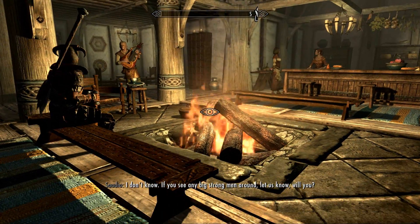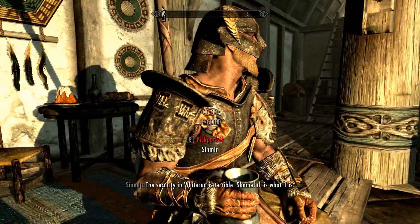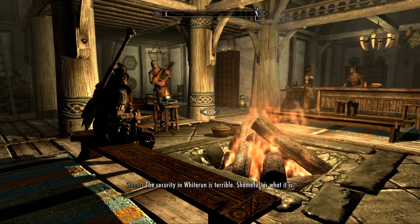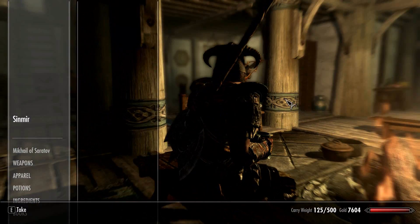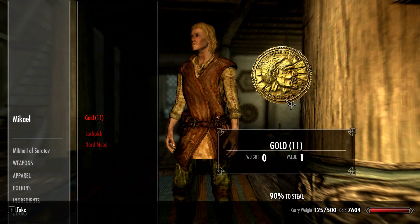The basic thing with pickpocketing: when you pickpocket, you have to be hidden. You can pickpocket when you're in front of a character, behind the character, or to the side — it doesn't matter. However, what matters is your status. If you're hidden, the chances to steal items are much higher than when you're detected. Let's show this with an example of pickpocketing Mikhail.